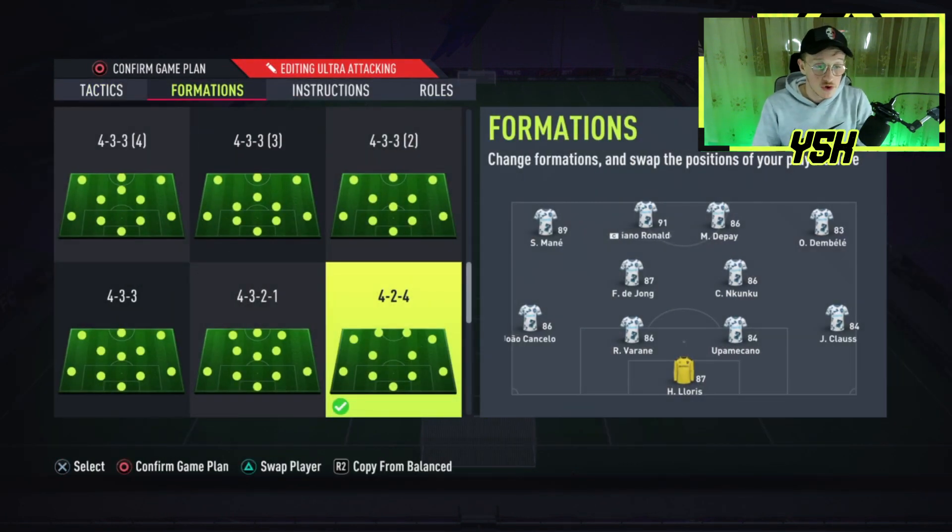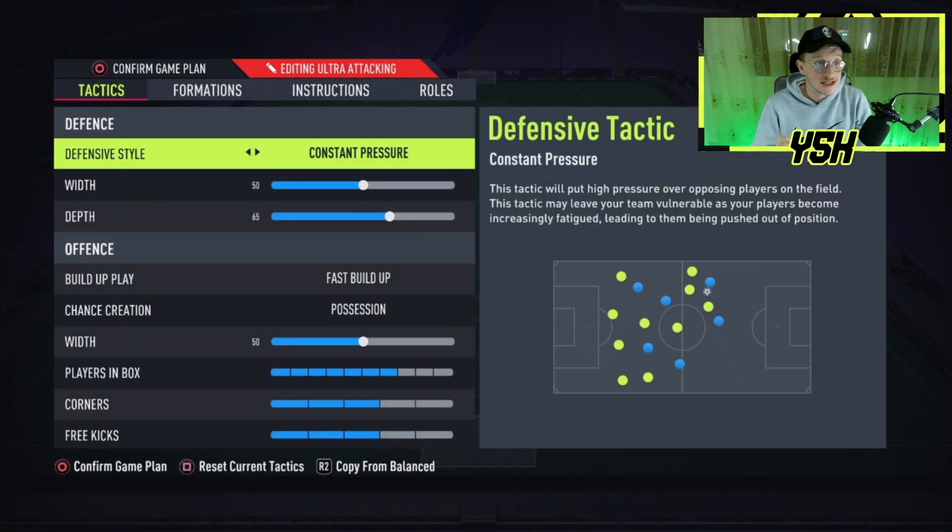First of all, this is the formation I told you about — the 4-2-4. When you look at it, you know it's all about attacking: two center mids, right wing, left wing, and two strikers. Now let's start things up with the custom tactics.